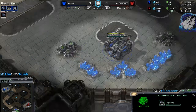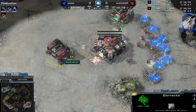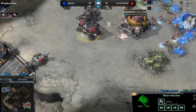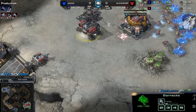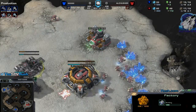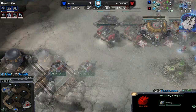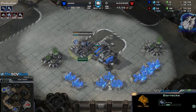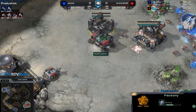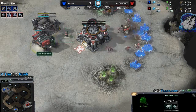There we go — the command center morphing into an orbital command. The problem is I'm going for gas first, and gas first is very vulnerable to any proxy stuff like a proxy marauder. You can deal with it, but it's hard without a bunker. Because of the build I'm going for — the auto doom drop — I'm not scouting. The first scout I'm getting is with the hellion, because otherwise all my timings wouldn't fit. This build order requires skipping the scouting SCV.